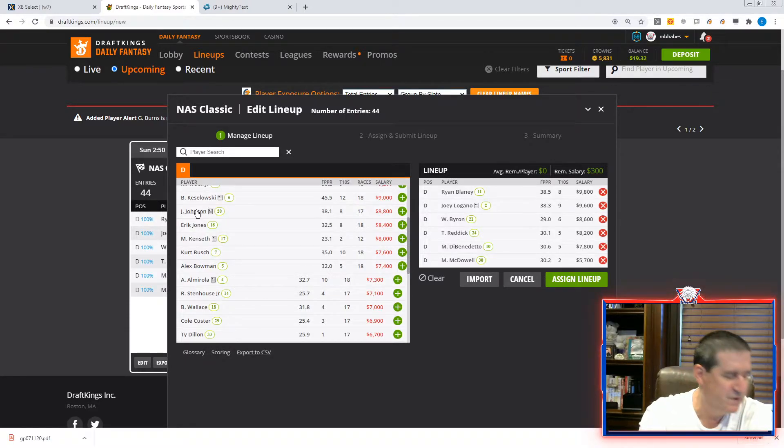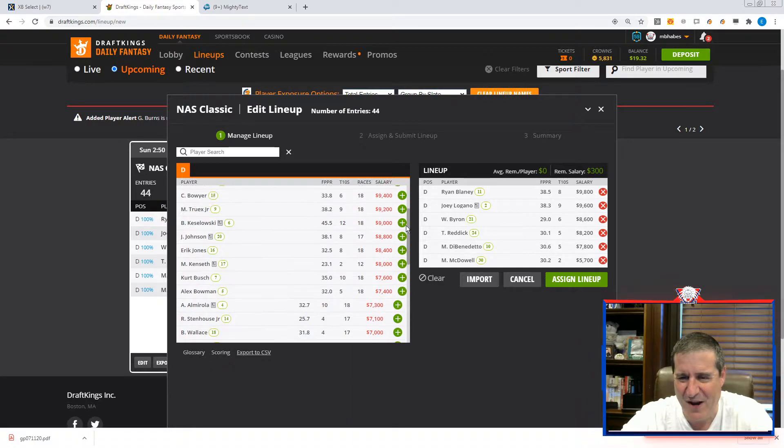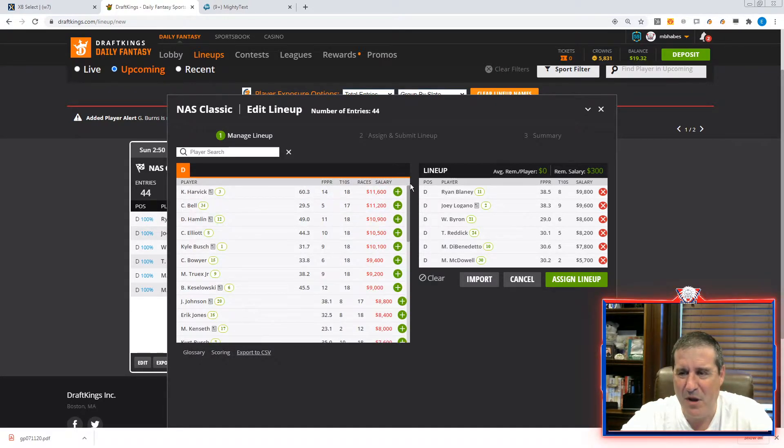Jimmy Johnson is going to be about 25-30% owned — he's low-priced and starting from the 20 hole. This is the type of guy I want to avoid. For him to make it worth it, he's got to get into the top 10 and has to pass a lot of guys in front of him that aren't bad — like Hamlin and others. I just have not seen anything from Jimmy Johnson since they've returned that makes me feel he has a shot.